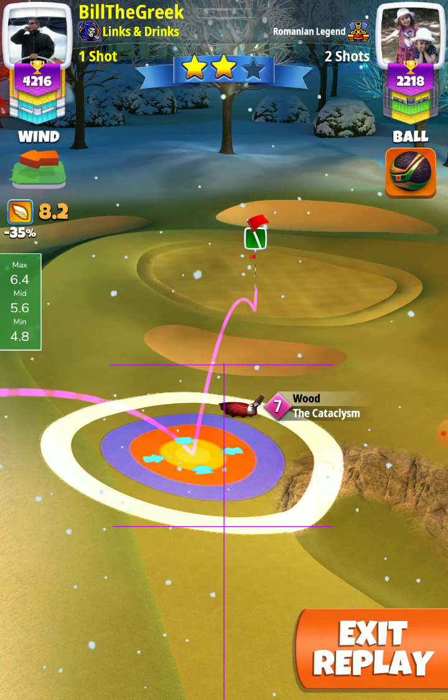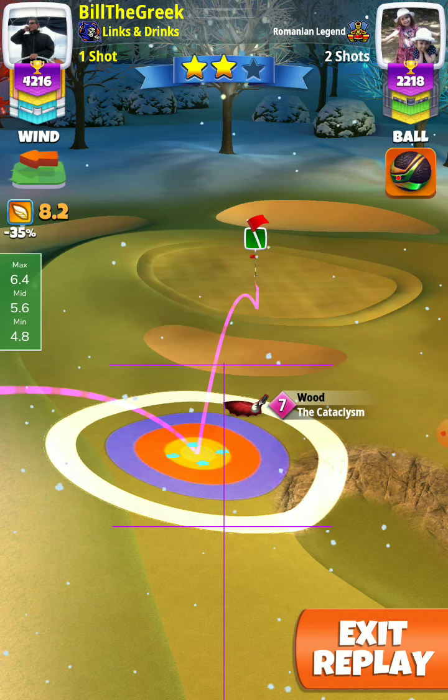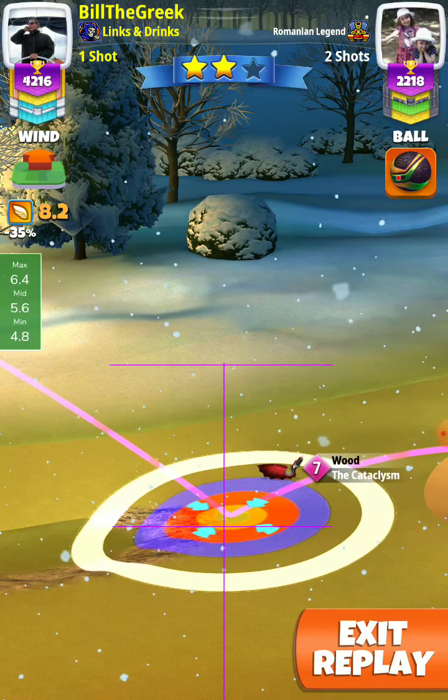Try to aim a little bit short to take advantage of the Cataclysm's ball guide. Aim slightly on the right side of the pin. Adjust to 6.4 with no elevation.